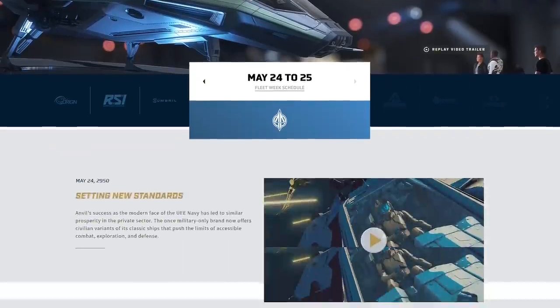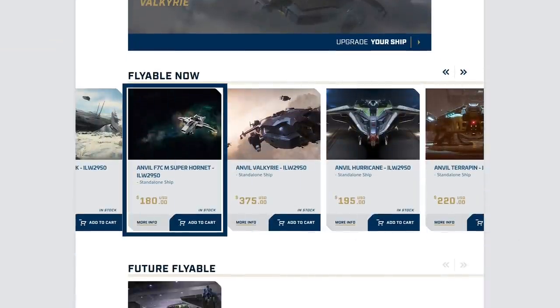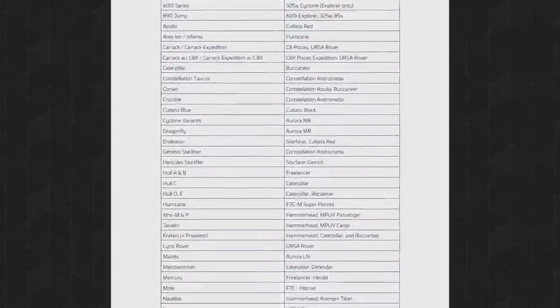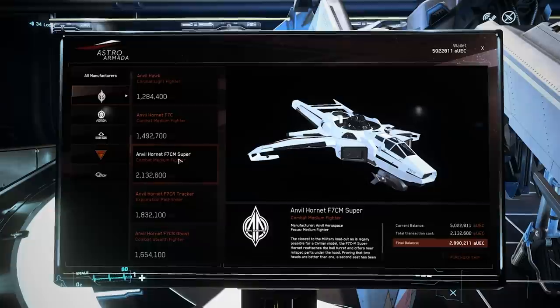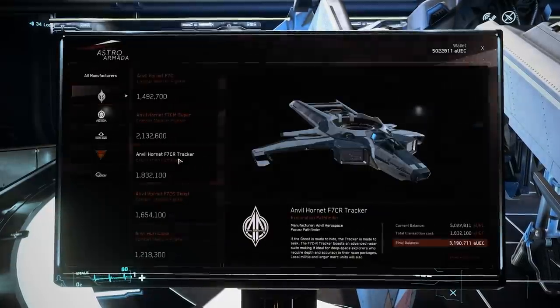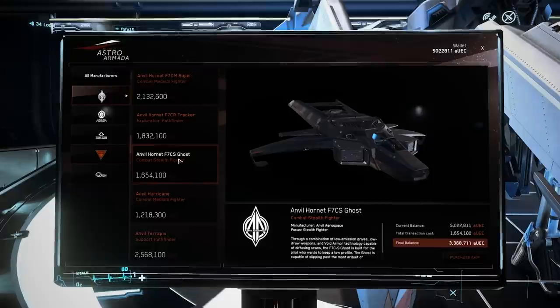As of today, the Super Hornet is for sale and upgrade on the pledge store for $180 for a very limited time. It is available as a loaner to Valkyrie, Terrapin, and Hurricane owners. It is available in-game at Area 18's Astro Armada for a little over $2.1 million alpha UEC. However, it is not available to rent. Now that we know a little bit more about the Anvil Super Hornet, let's take a tour.